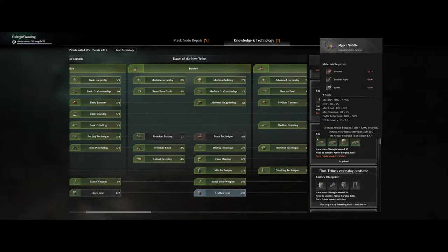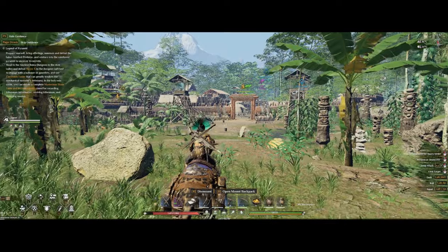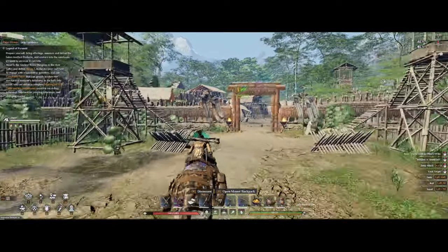You will need to get to Awareness 15 to be able to make the saddle for it, but you can still get the mount before that. You will find a saddle at the leather section in the knowledge and technology tree, and to make this you will need some cotton.